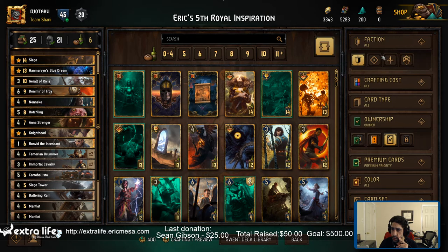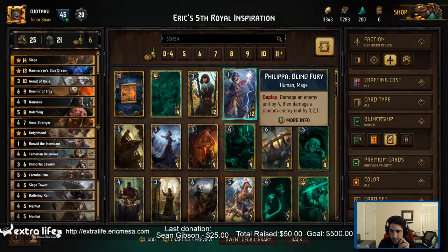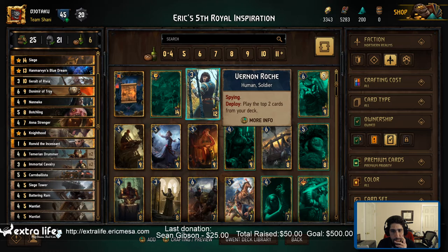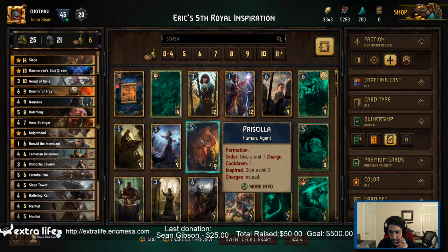Let's take a look at Northern Realms cards — see if there's anybody worth putting in before we see if there's anyone worth dropping out. Whenever you play a unit, boosted by one. That's pretty cool. Play the top two cards from your deck — also pretty cool. It's a thinning card, as I've learned.